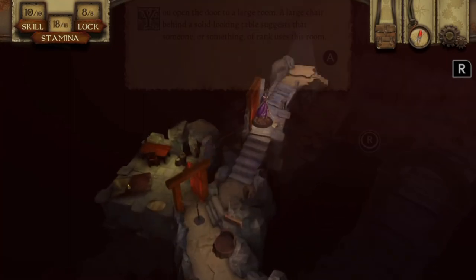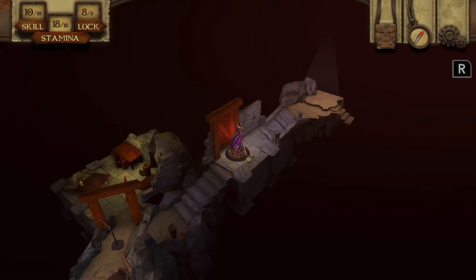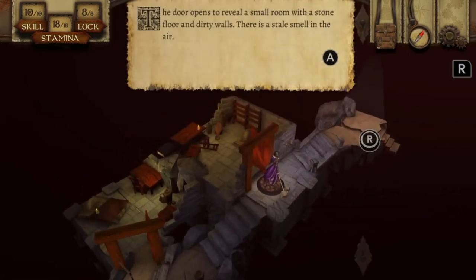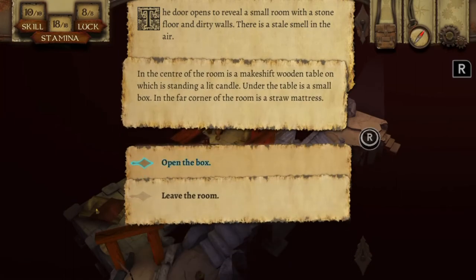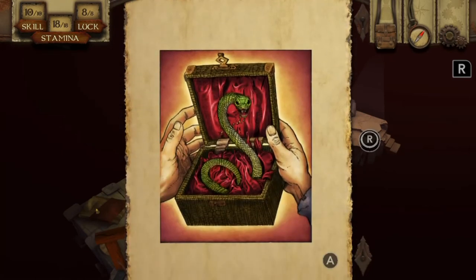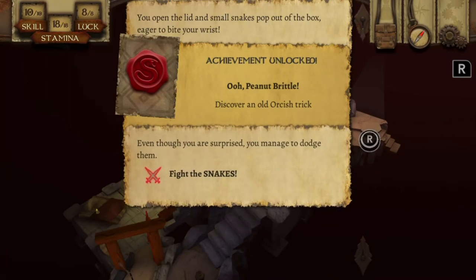You get some nice rooms like this, some terrible rooms, some torture chambers — all sorts of things. Oh, don't open the box! Anyone who plays these games knows never open the box. There you go — an orc trick. Snakes aren't too bad anyway, so yeah, we'll fight the snake.